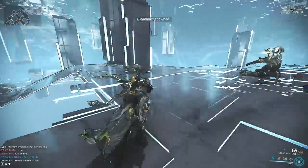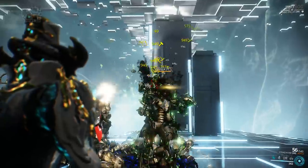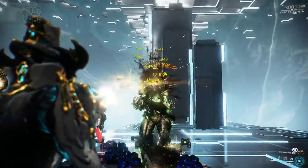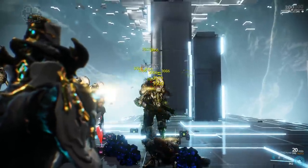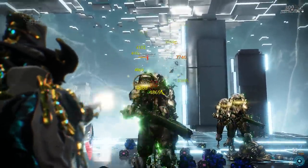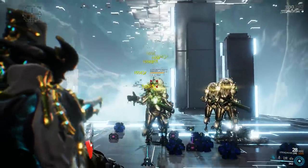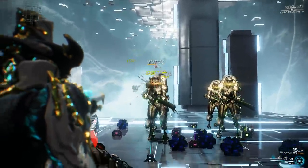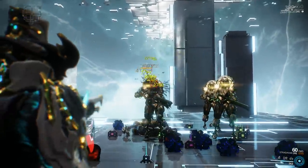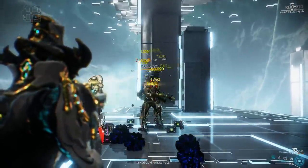We're going to spawn in a Corrupted Heavy Gunner — these guys are level 120 and are equipped with ferrite armor. We'll go automatic on the right and semi on the left. You will see that the Stradavar is fully capable of shredding one of these high level targets. The number of bullets it takes to down a level 120 Corrupted Heavy Gunner will depend highly on your status procs — the more corrosive procs you get, the fewer bullets you will require. In semi mode we have higher status chance, higher crit chance, and higher damage, but the fire rate is only 5.0 and the recoil is quite different — a bit jumpy and less usable.